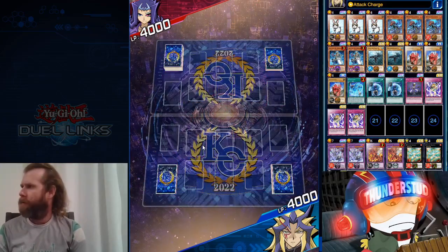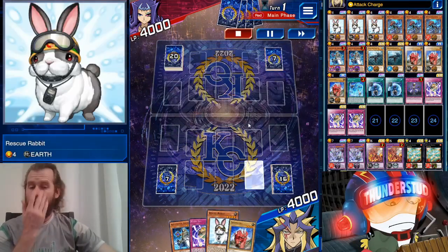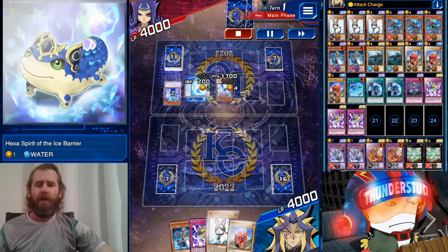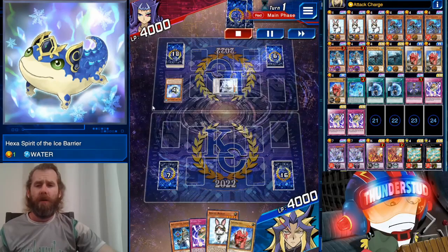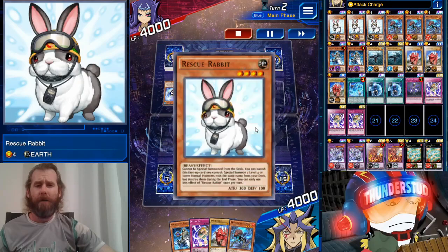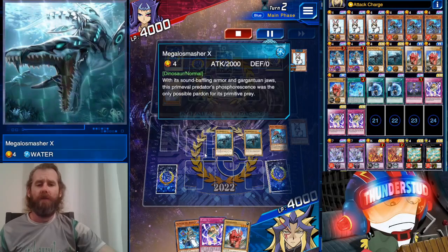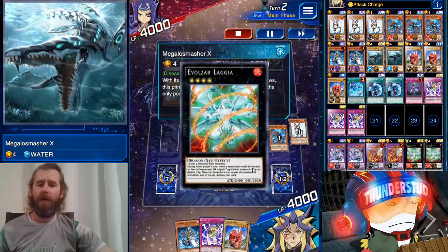Here we are versus Shark — we're going second, definitely a first-turn deck, so going second is a bit of a disadvantage for us. Would have been a great first-turn hand. We see nice barriers, a little frog, Hexa Spirit — something like a White or Dolphin, haven't seen that card in a while. Rescue Rabbit — we chain Miscellaneousaurus to the Rescue Rabbit so nothing's going to affect our dinos. None of that back row can target them. You can chain Miscellaneousaurus to a back row trigger and it'll generally work.